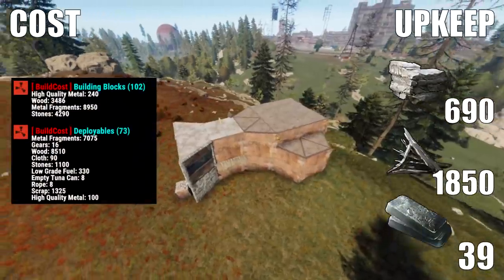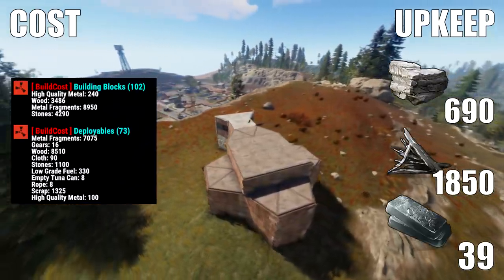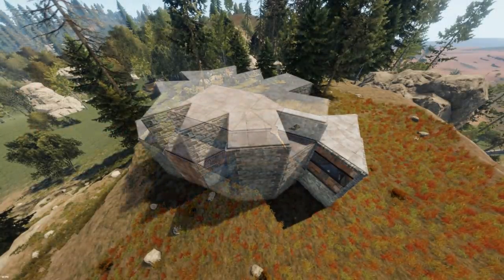This is the cost and the upkeep if you make the recommended upgrades. The daily upkeep can be basically covered by farming 1 stone node, 3 metal nodes and a bit of recycling. And if you can handle a higher upkeep, I'll show you how to add another layer of honeycomb.